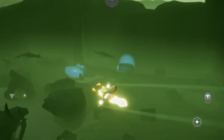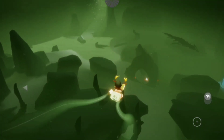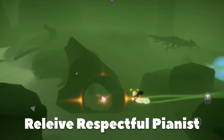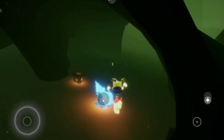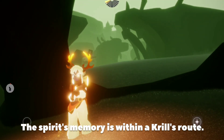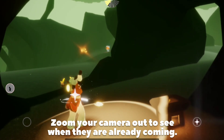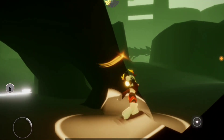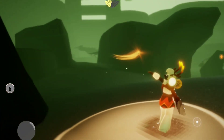A tip here: make sure to have your game volume turned on to notify you whenever there's a Krill that's near or coming towards you, especially in this spot because the spirit's memory is aligned with the Krill's rotation. So you have to be careful, especially when going there or finishing the memory.